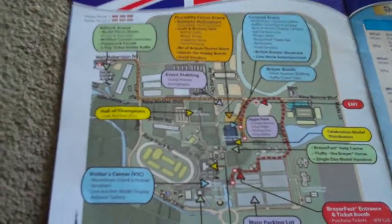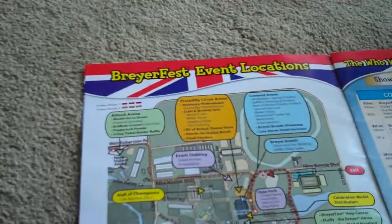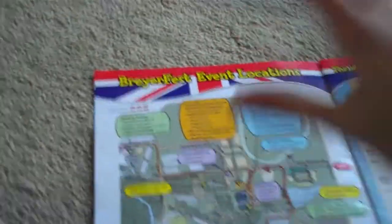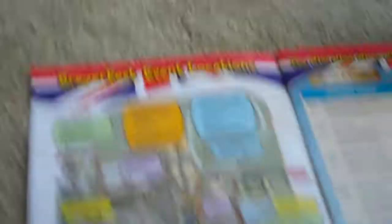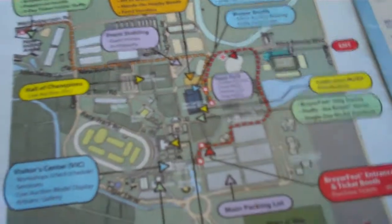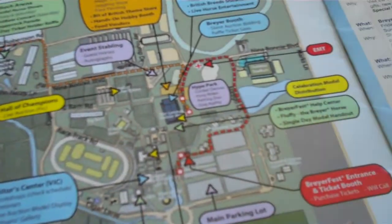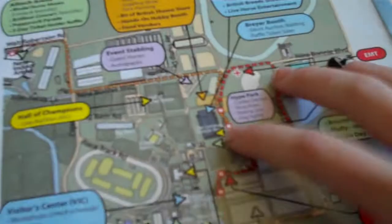You'll wait in line and they'll give you your Celebration Model once you hand in your ticket — they keep the ticket, I forgot to keep mine. You'll hand it in while in line, go up to the window, and show how many tickets you have. They'll give you however many Celebration Models you've earned. You'll receive one Celebration Model per three-day ticket, and this is for three-day tickets only.